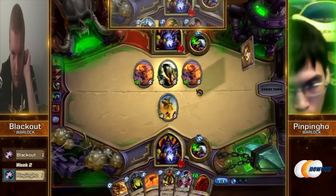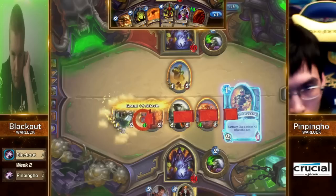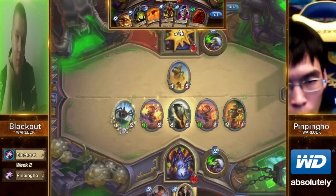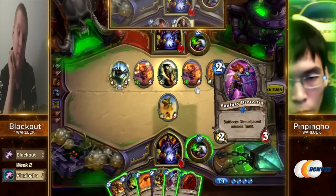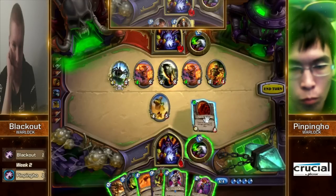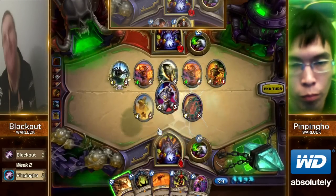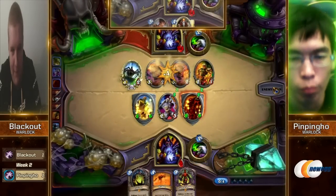He draws a Molten Giant and has a Taunt Giver — nice. But is it going to be enough to stabilize? Probably not. This is ten, twelve damage he's going to take this turn — he's at eight health. It looks like PinPing Ho is going to have to Hellfire to clear this. He can actually Molten Giant into Defender of Argus. But does Blackout have five mana next turn? Blackout did have the coin, so no. Just going to Soulfire and get rid of as much damage as possible, but the Taunt Giver goes down.